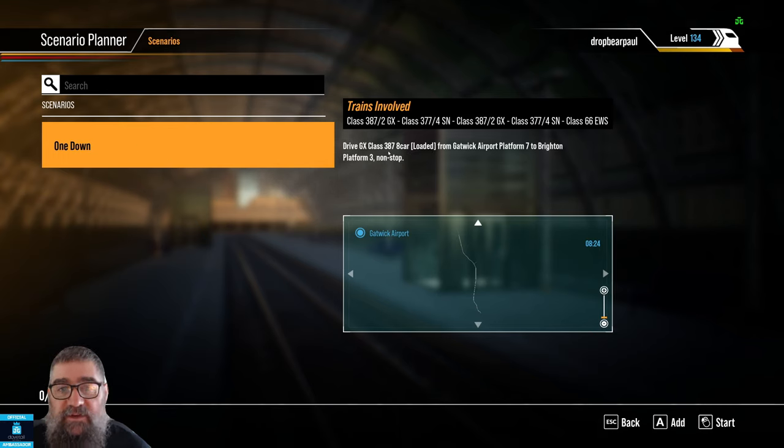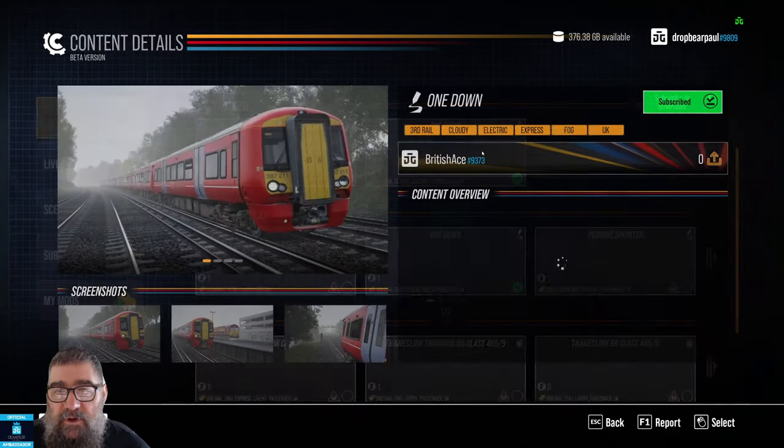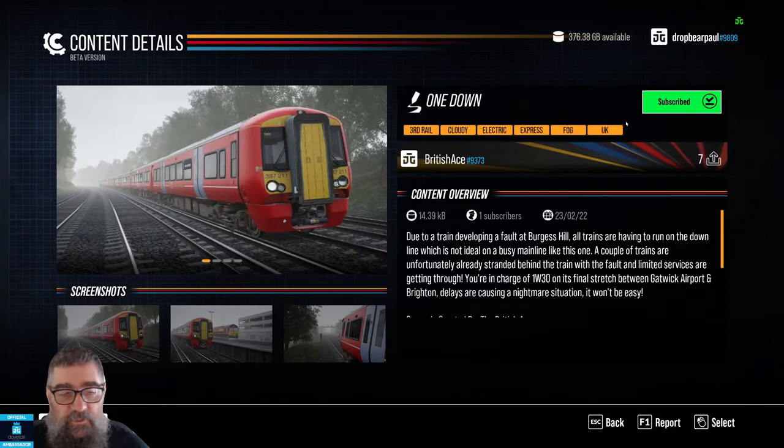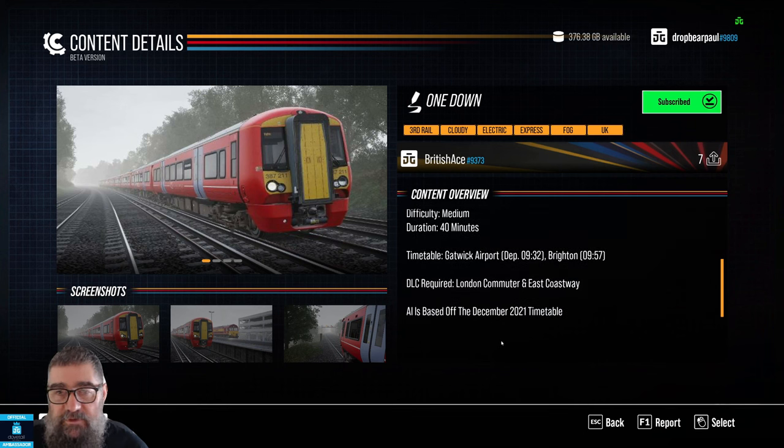This is the scenario 'One Down' — the one we downloaded from British Ace. We'll be driving a GX 387 8-car loaded with passengers from Gatwick Airport Platform 7 to Brighton Platform 3, non-stop. Because we're now subscribed and we've added those two DLC, the content alert is gone. There you go — it is that easy. Enjoy many more hours of great gameplay.